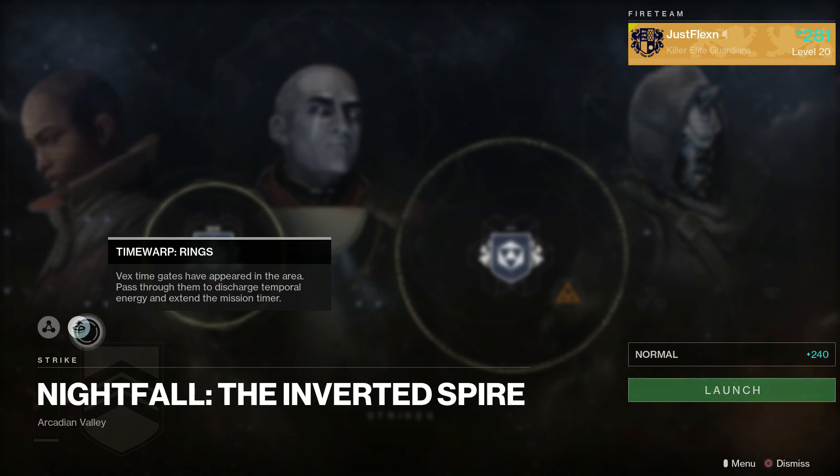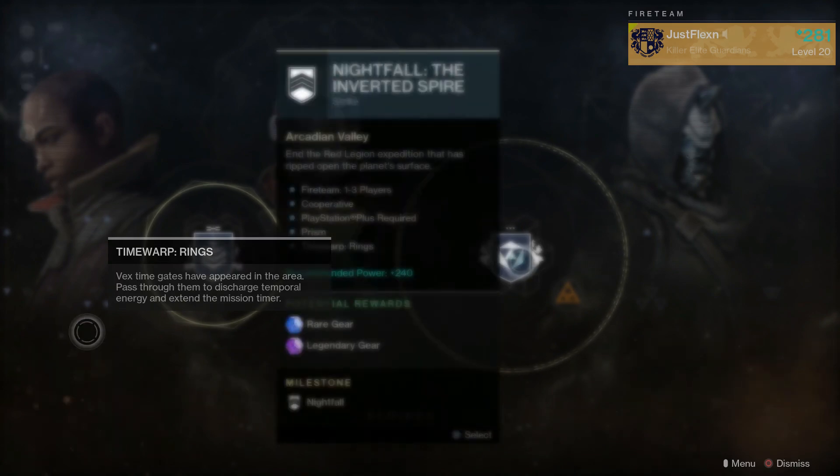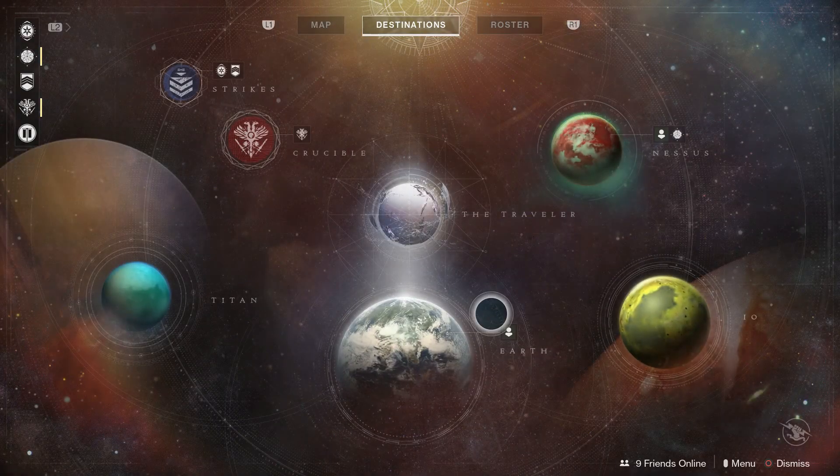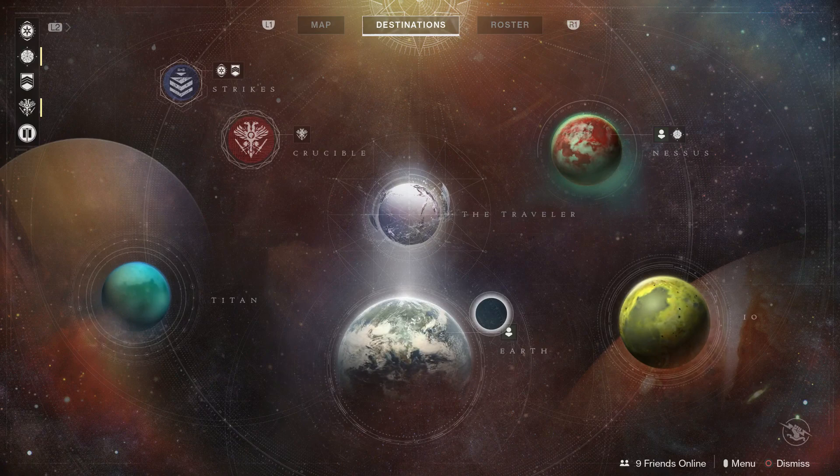What's new is Time Warp, which is particular to the Vex. In order to earn additional time for the strike, you have to go through the Vex gates. For those who played the Inverted Spire during the beta, you know there were a number of these gates throughout the strike. Hopefully they'll add more, because I'm not sure there are enough to keep time on the clock the way killing enemies did — so this should be interesting.